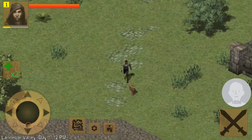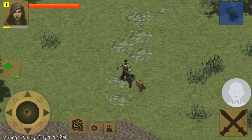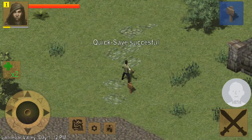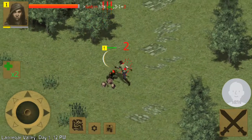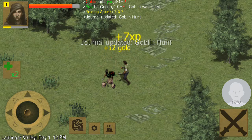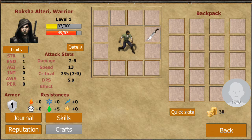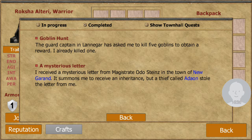What did that sign say? Notice says: to the abandoned mine, caution, goblins everywhere. Quick save here. Goblin — I'm not even going to stab him, I'm just going to slice open his head. Journal updated — Goblin Hunt. The guard captain in Land Yeager has asked me to kill five goblins to obtain a reward. I already killed one.